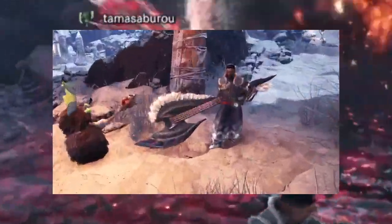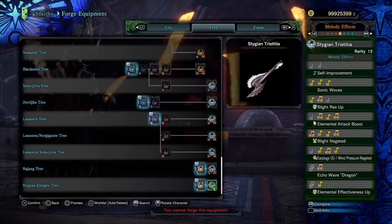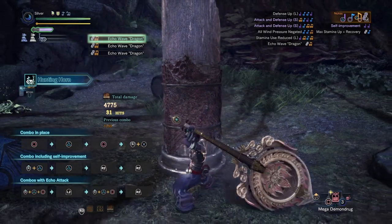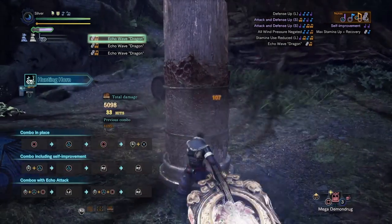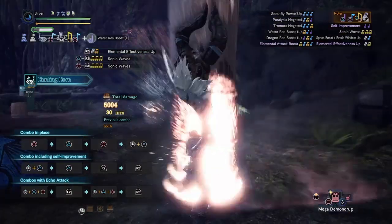Like regular Zinogre, we get this great electric guitar design, but that's not the only thing they share. Both horns also have the same song set geared towards boosting elemental damage and resistances. Regular Zinogre's horn had two strong Thunder options to compete with in Kirin and Fulgur Anjanath, and unfortunately it couldn't quite match up to those.